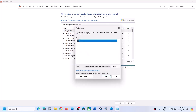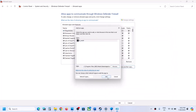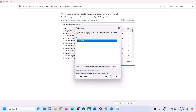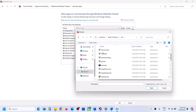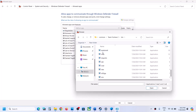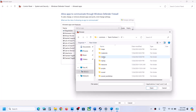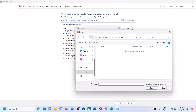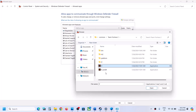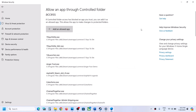In my case it is already added. Again click on allow another app, browse and then select the second exe file, click on open. Now click on add. In my case the game is already added. Now check if there is any other exe file for the game — add all the game exe files if you find any. So select both the exe files and add them. Once added, you can launch the game and then check.